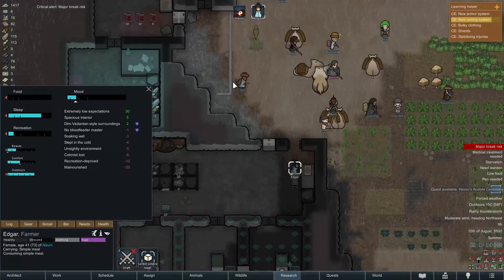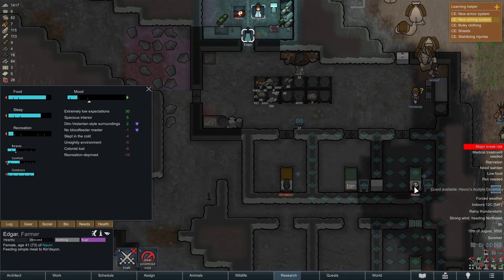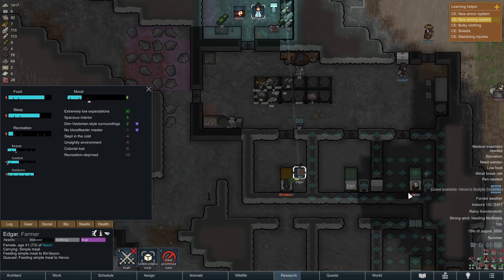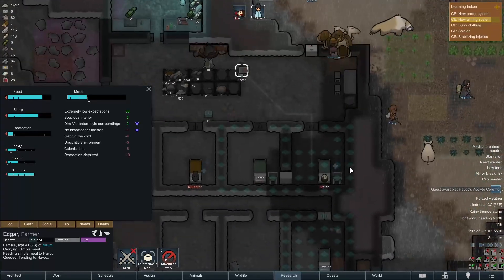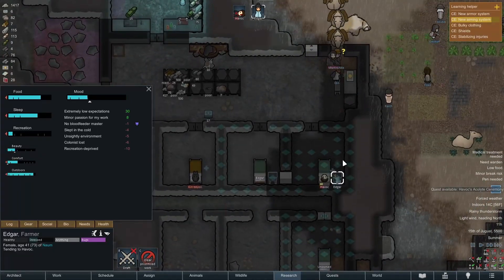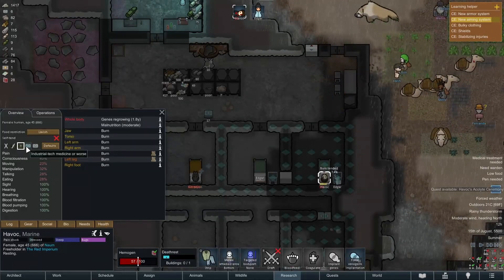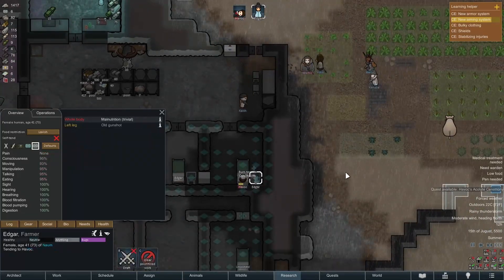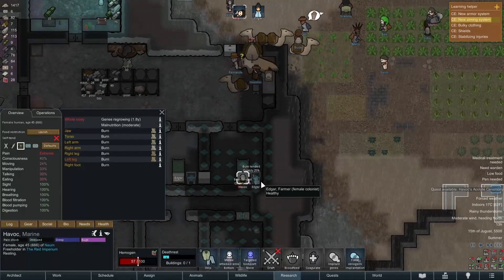We are down one person. Let's prioritize feeding, and then prioritize tending. That will hopefully get things a little bit under control. We've been using minimal medicine — that's fine, we'll just rub the burns a little bit and that's normal.